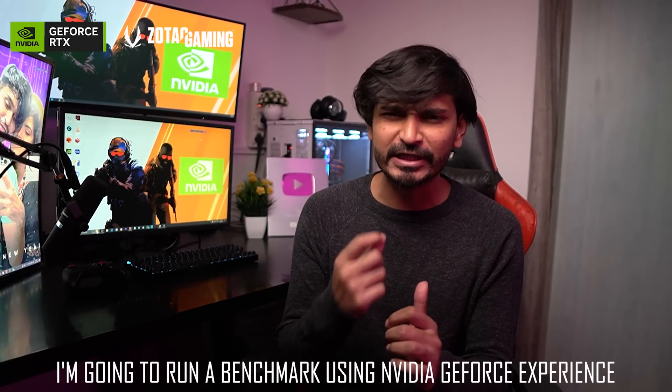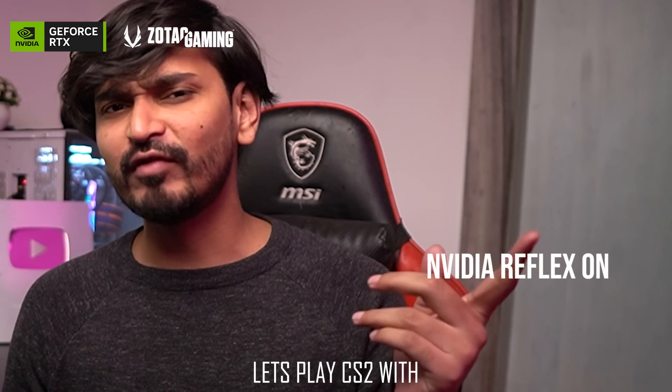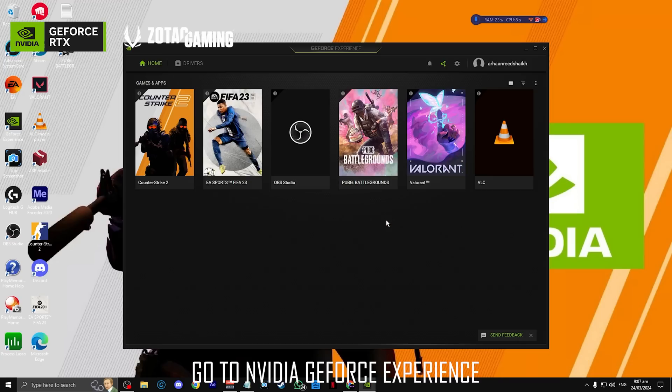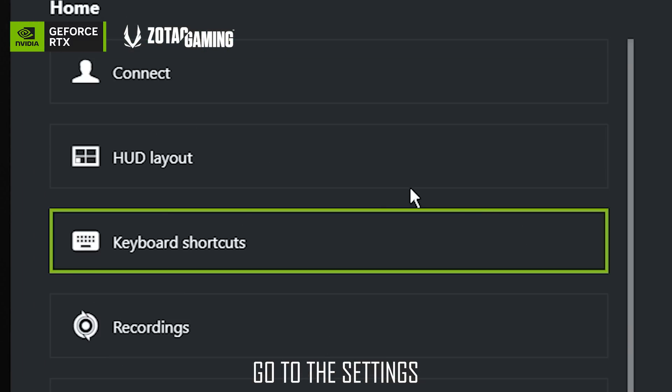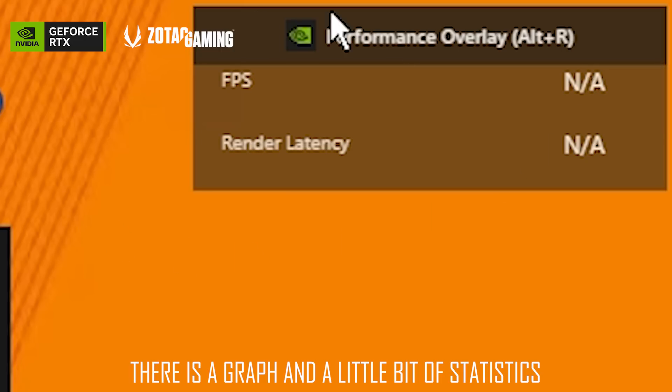Using Nvidia GeForce Experience, let's play CS2 with Nvidia Reflex off and Nvidia Reflex on. To activate the benchmark, go to Nvidia GeForce Experience, go to the Settings tab, enable in-game overlay, go to Settings, then HUD layout, and then Performance.